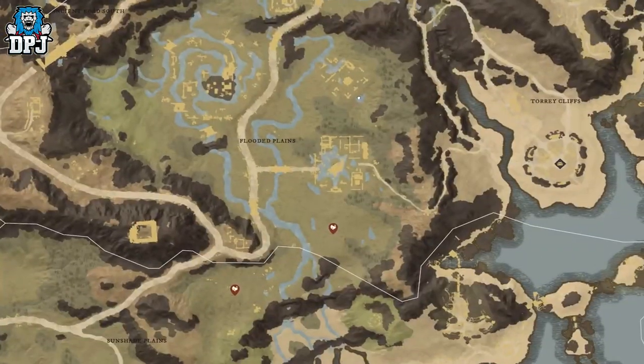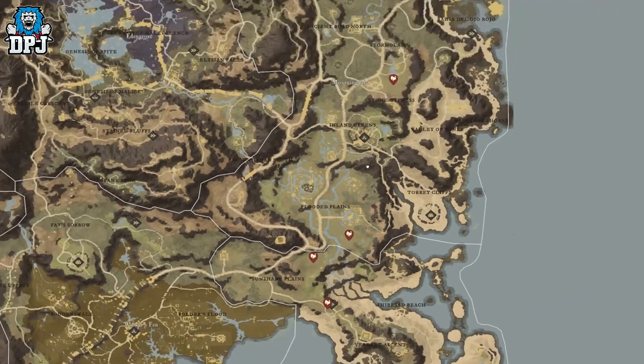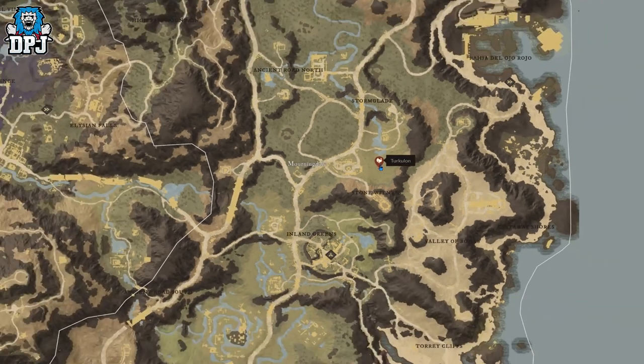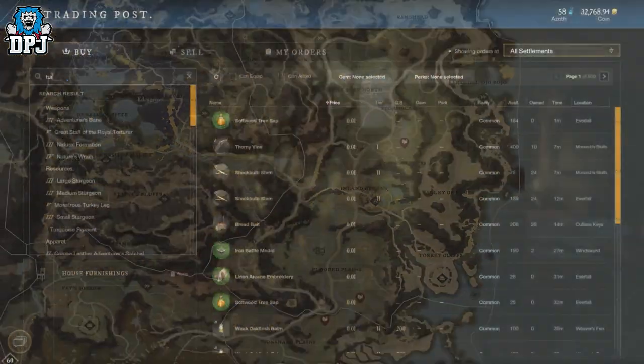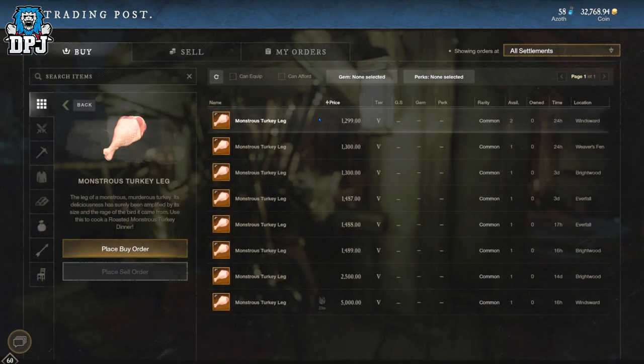Lastly, we have two locations within Morningdale — one right at the bottom, direct south near the Flooded Plains, and one right there. That covers all the locations where this big turkey can spawn.